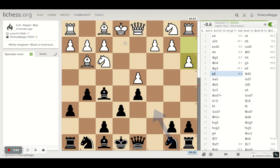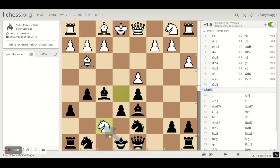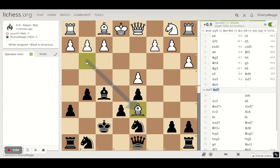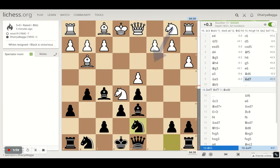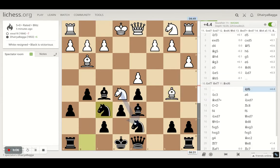I play bishop to d6, offering bishop exchange. He denies, plays knight to e5, centralizing his knight. I play knight to d7 here. He had a tactic there — he could have taken on the pawn, and after I take back the knight, my bishop is going, so he wins a pawn. That's not a game changer, but he instead plays bishop, trying to pin the knight and win some piece over there.